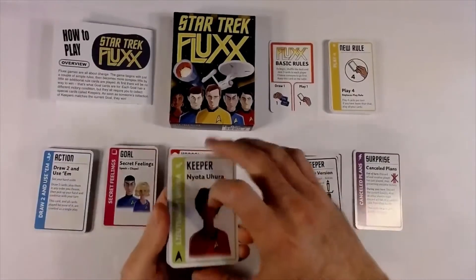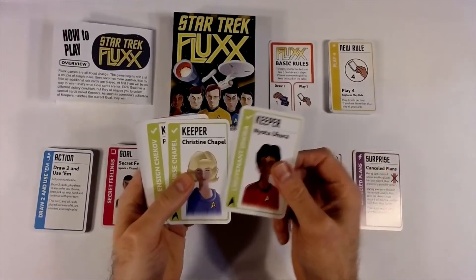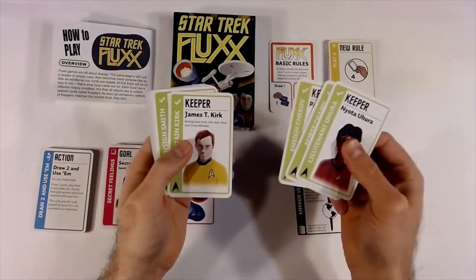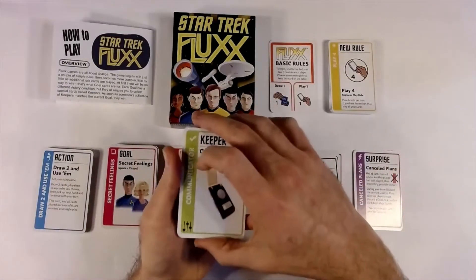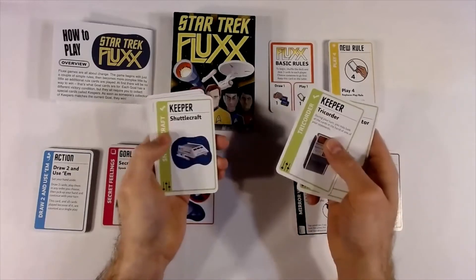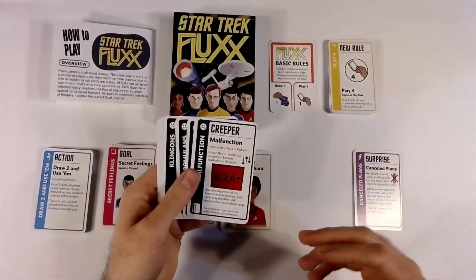You also have your keepers — the cards you're trying to gain in your play area so you can meet goals and win the game. A lot of the keepers are characters from the show, and crew members have the Star Trek uniform symbol on them; those are your crew keepers. There are also equipment keepers with a different symbol at the bottom of the cards. You've got great ones like the USS Enterprise, tricorder, shuttlecraft, phasers, and the Guardian of Forever.